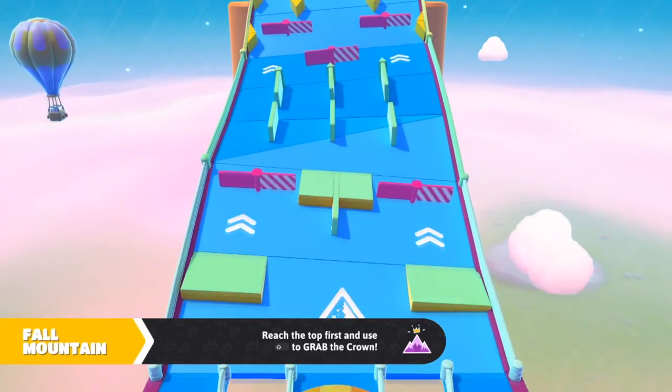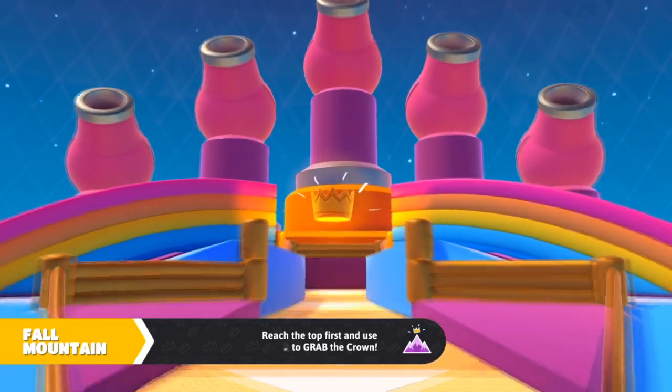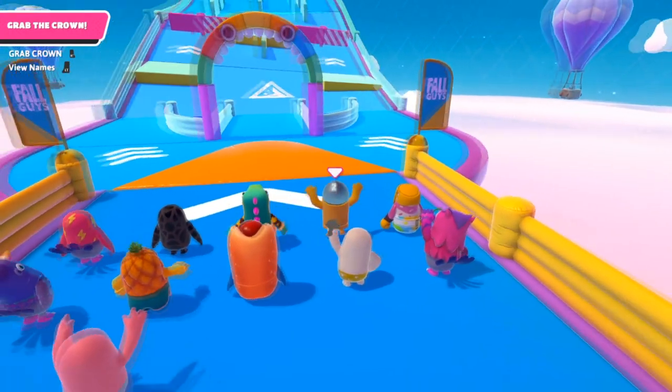Fall Mountain — the quickest of the finales. This mode is the only finale race mode where the first person to reach the top of the mountain wins the crown. The course includes spinning obstacles, hammers, and giant balls.